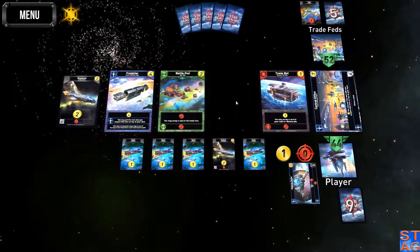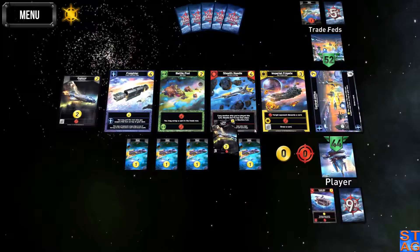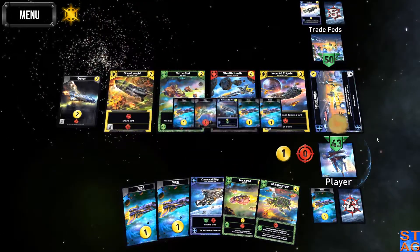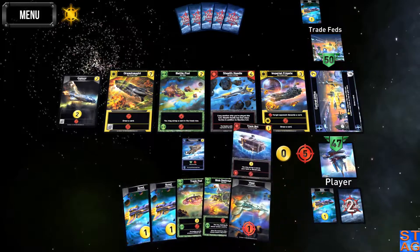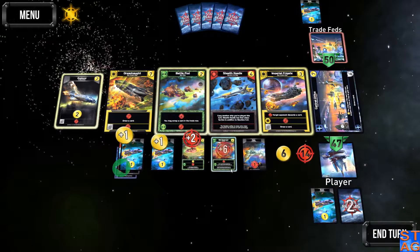I'm going to go straight for the defense center because that's going to give me a little bit of defense. We'll scrap him and get him back down to 50 health. All right, drawing two cards. I'll scrap a scout here — I could scrap the viper, but I want to do some damage. Six buying.